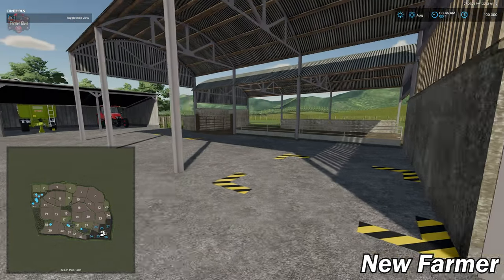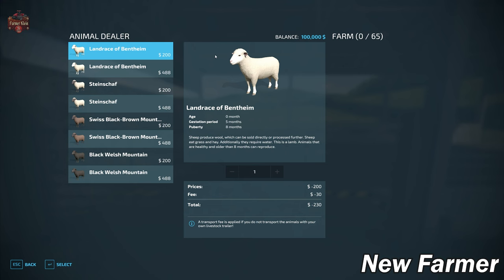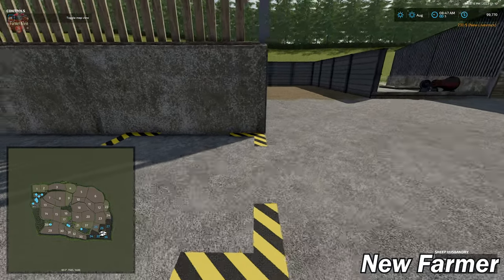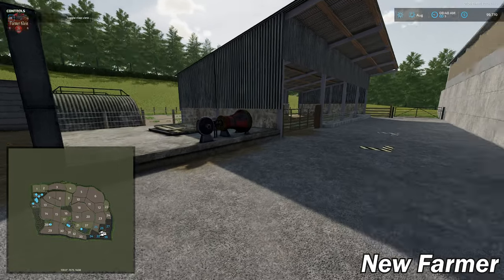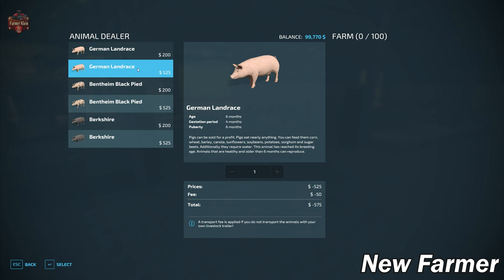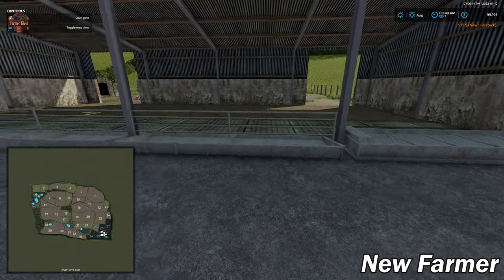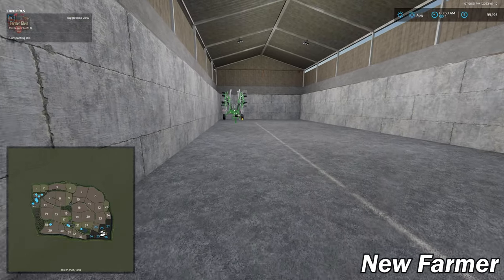Here we have our sheep area — although I'm not seeing the floating icons to represent the sheep triggers. We have 65 sheep in this pen, a food trough, wool spawn point, water trough, manure heap, and slurry point. We also have our pig area with 100 pigs, a food trough, straw trigger, and water trough.